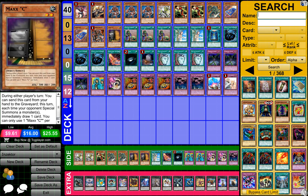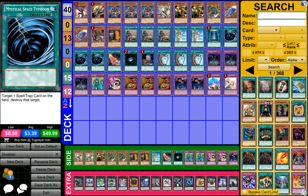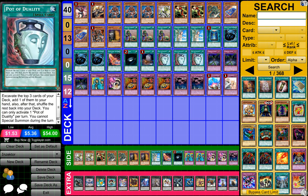1 Maxx C, 3 Upstart Goblin, 2 Forbidden Lance, 1 Book of Moon, 3 MST or Mystical Space Typhoon, 1 Inzector Sword — Excalibur, 1 Dark Hole, 1 Foolish Burial, and 3 Pot of Duality.